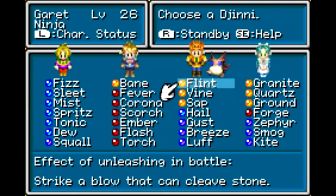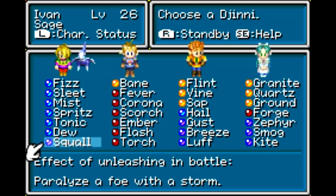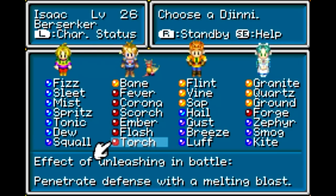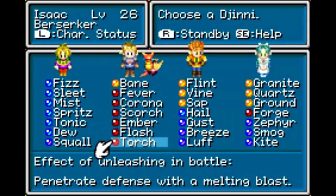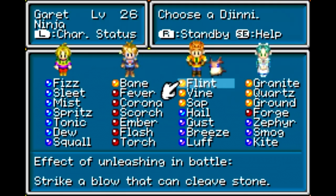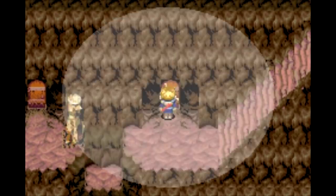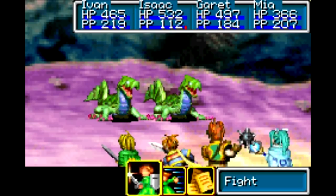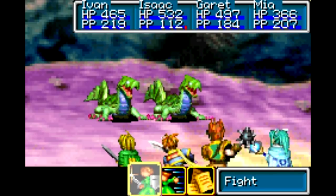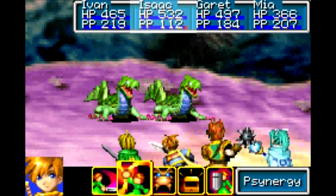Basically, I wanted Ivan to be able to have High Impact. Isaac, I just basically want to have the highest attack multiplier possible. And Ninja to help out. And Mia to take care of single targeted healing. We're up against the Earth Lizards. Let's see what we can do here against these guys. First things first, let's start buffing up, as usual.